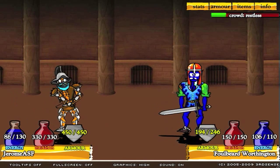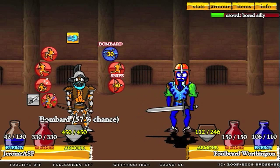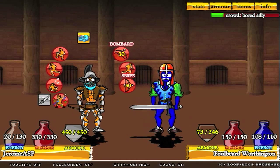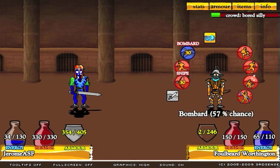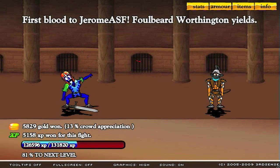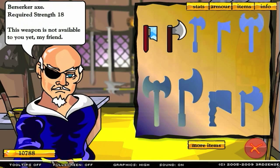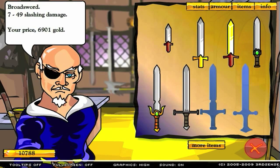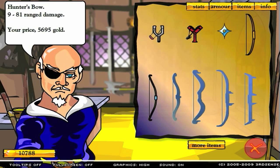Alright, hopefully this next guy goes down easy. Why are my bows all of a sudden doing so much more damage than they used to? I guess this game stopped making sense a long time ago, but that's okay. Poke his eye with an arrow and we got a level up, so we gotta choose wisely. I can increase agility or vitality — I'm gonna increase agility and buy myself a nice weapon. I can buy a claymore for 9,000, or for bows it goes from 9 to 81 range damage.